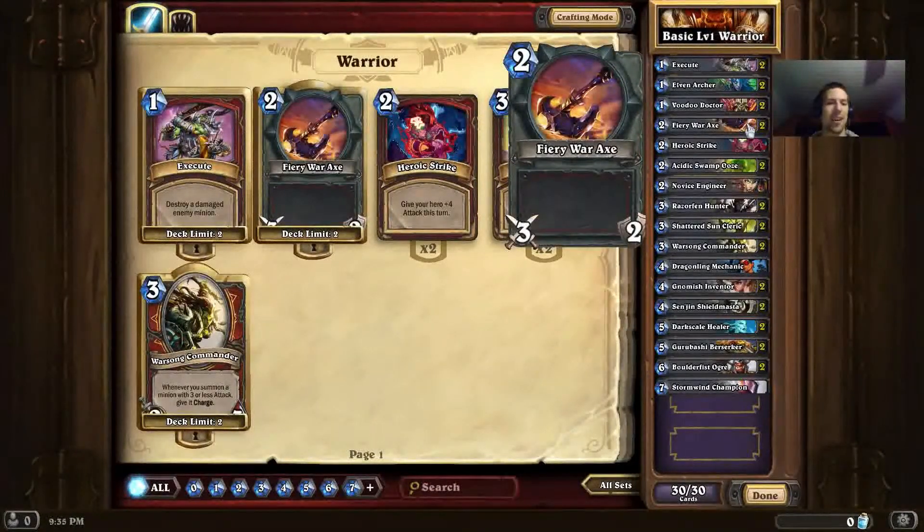Next up we have Fiery War Axe. This card might seem just okay at first glance, but it is a 3-attack weapon with 2 durability. What makes it amazing is that at the turn you want to play it — ideally turn 2, but it can be played later effectively too — your opponent is going to be playing minions that have 2 or 3 hit points. This axe will outright destroy whatever they play, and on the following turn they'll have to play something else that will likely die to it too. It's very easy for this 2-mana axe to get 2 minions for 1, and using some of your own hit points to take a blow is not a big deal. It's a fantastic card — you definitely want 2 of them.